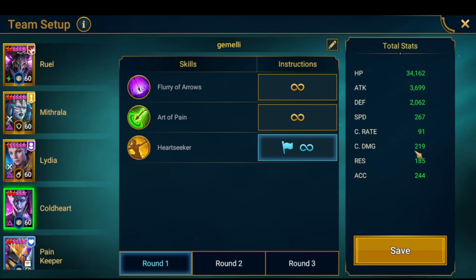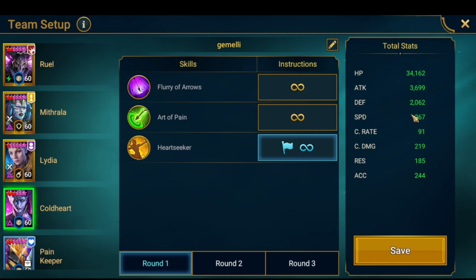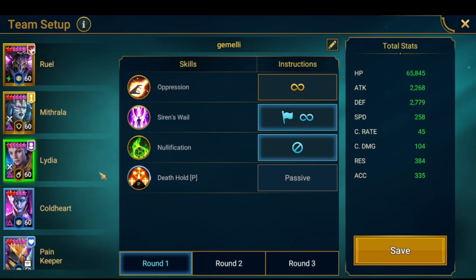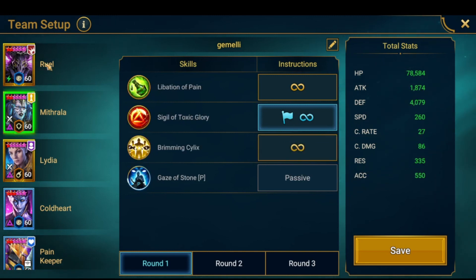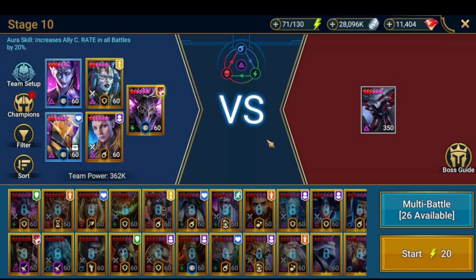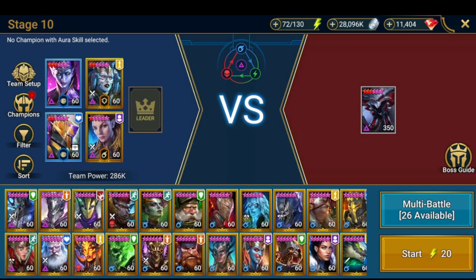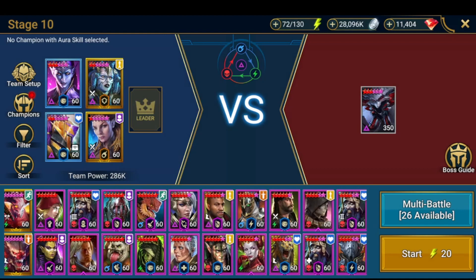You need to be at that speed to get a turn before the boss. But because Lydia places Increased Speed, you might be able to run Rule at 245 or even a bit less. Speed is more important than other stats — 230 crit damage, 80% crit rate, and under 6000 attack is fine. Coldar goes first, then Lydia and Mitrala follow. Painkeeper is at 239 speed.